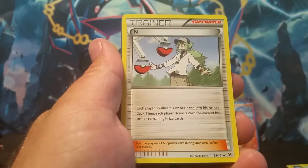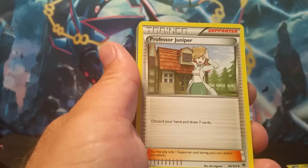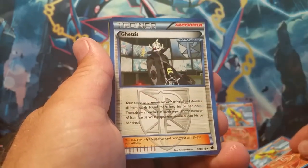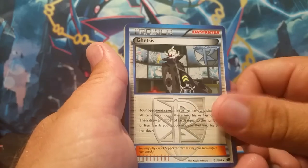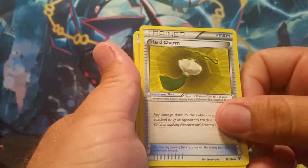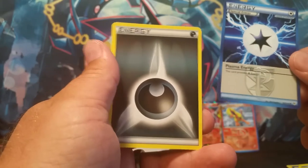We've got a Plasma Frigate, an N Trainer, an Ultra Ball Trainer, a Team Plasma Grunt Trainer, a Colress Machine, Professor Juniper Trainer. Another Flareon — I did not realize it was just an Uncommon, but still, nonetheless, another Flareon. A Ghetsis, and that's a rare — oh wow, Ghetsis! A Team Plasma Ball Trainer, another Infernape, and then a Hard Charm, another Chimchar, another Plasma Energy, and then to finish it off, last but definitely not least, a Dark Energy.